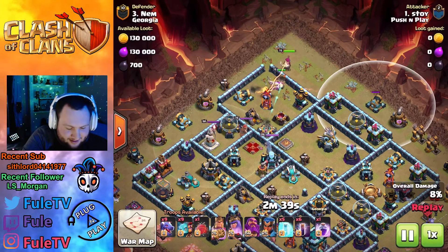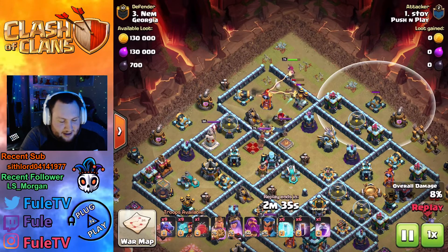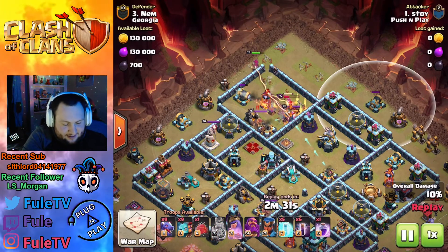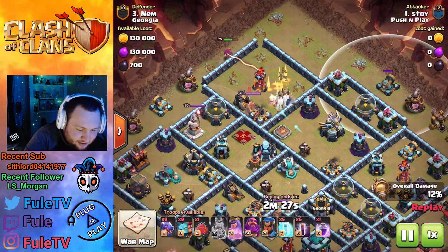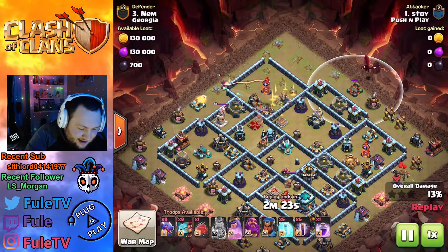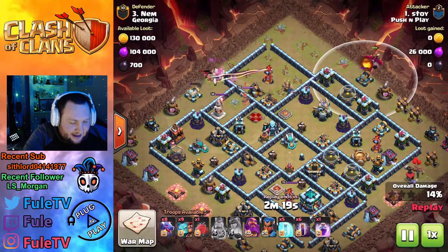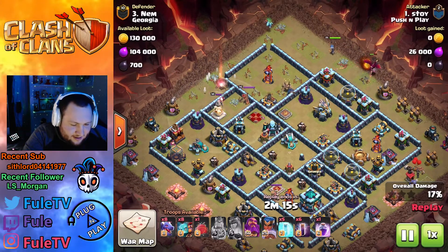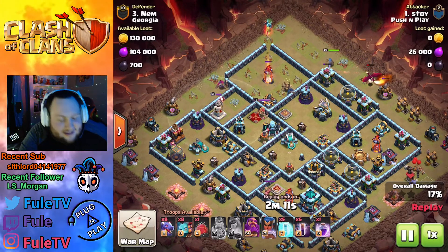A skeleton trap comes out — the barb king and queen are able to take care of that. Barb king is taking some damage though, needs to pop that ability, and there we go. He's gonna be able to take out the RC, but I don't think he's gonna be able to get that queen. All the barbarians are dead and his queen walks. She's gonna pop her ability, grab that cannon, but go down to the enemy queen and the warden. He sends in a super minion.